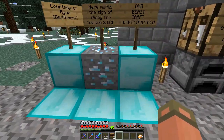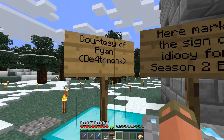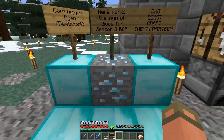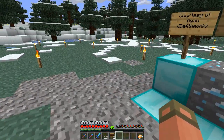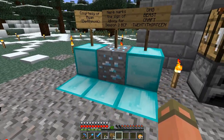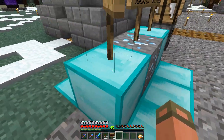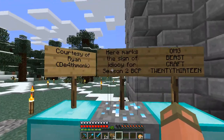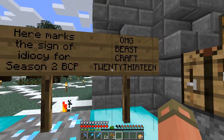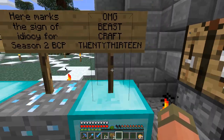Let me explain these diamond blocks here. Apparently Deathmonk placed down this block for someone to break with their Fortune pick, but he did it inside the Spawn barriers and no one could break it. So we left it there, and then Swifty brought in all these diamond blocks as sort of a tribute - a sign of idiocy - for Season 2 of BeastCraft 2013.